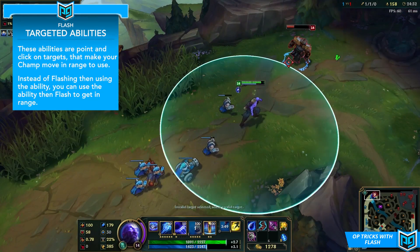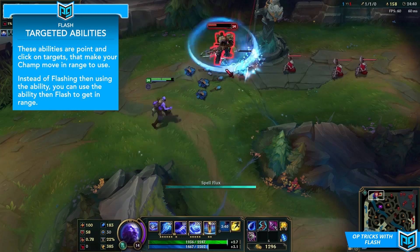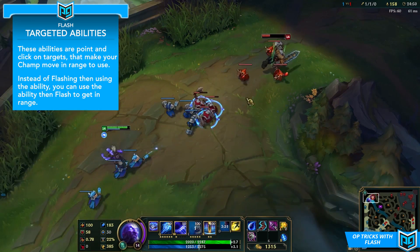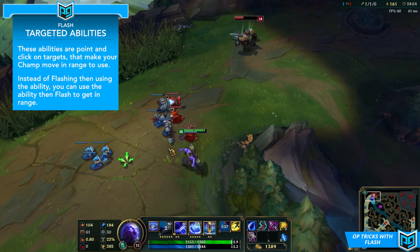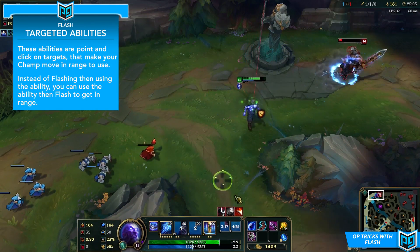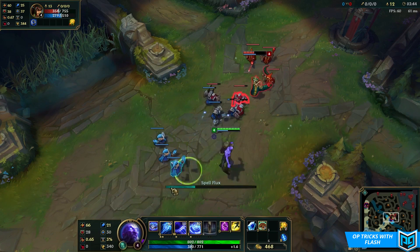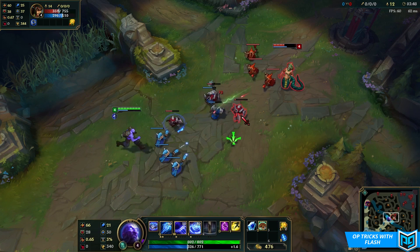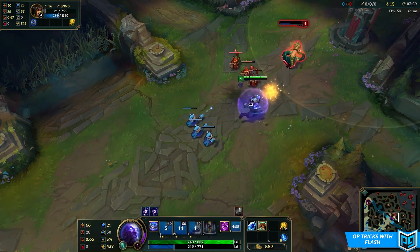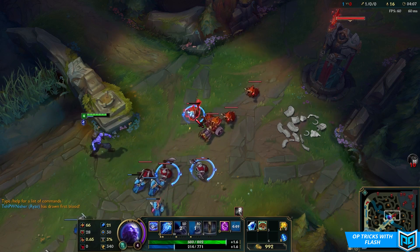For example, say you want to Rune Prison an enemy champion really quickly but you're outside of range. Usually you would flash into range and then activate your Rune Prison, but that's actually pretty slow because you have to time it yourself and there's going to be some delay based on your own reaction time. Whereas using this trick, you can target an enemy with Rune Prison, activate that, and then flash into range, and the Rune Prison cast is still going to be queued — input buffered is the technical term — so once you flash into range, it will automatically cast. The trick works because Flash does not interrupt abilities. If you had targeted someone with Rune Prison and then issued a movement command, you would cancel the ability, but Flash doesn't have this problem. So you can queue a targeted ability and flash into range to quickly execute it and catch people off guard. Just remember this trick is for targeted abilities specifically — really just anything that is point and click on a single target.